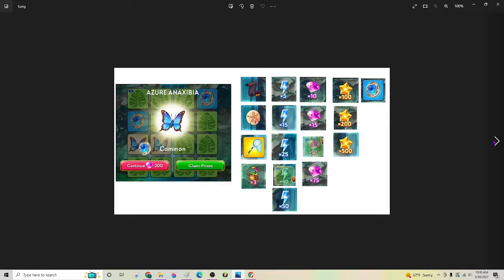In the butterfly flip game, these are some — not all — but some of the rewards that you can get. You can also get green florins, and it's just kind of random. But all of that will be available to you once you are able to catch butterflies playing the butterfly flip game.